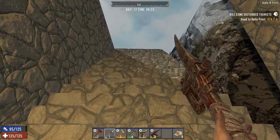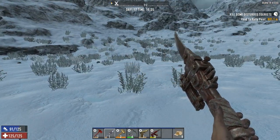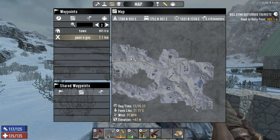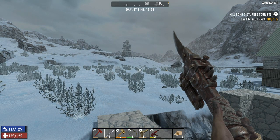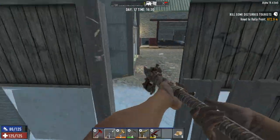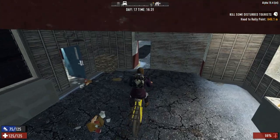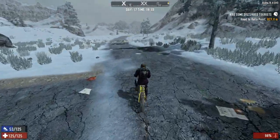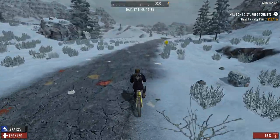Now let's see if we can make it to the trader before they close. There doesn't seem to be any missions near the trader, so I guess we're just going shopping. Some very considerate zombies made an exit for me to pop out on my bicycle — very, very considerate zombies doing some very thoughtful home renovations.